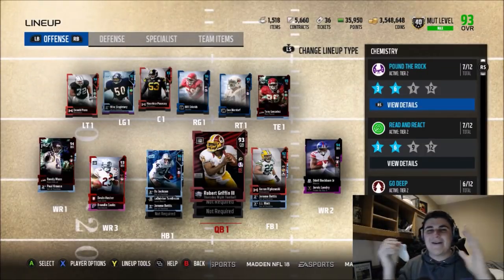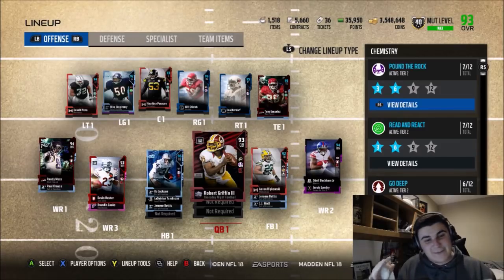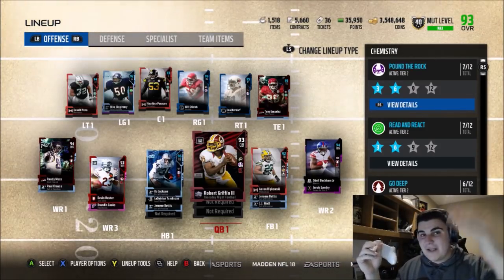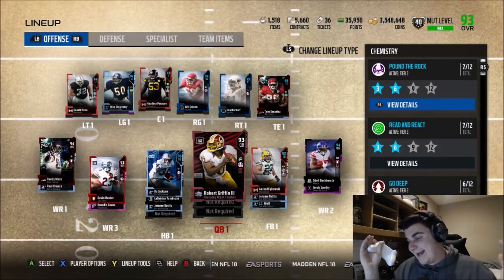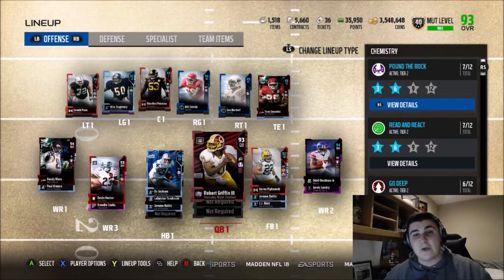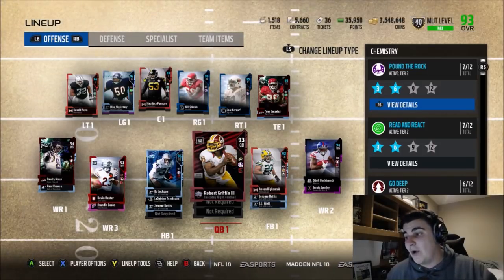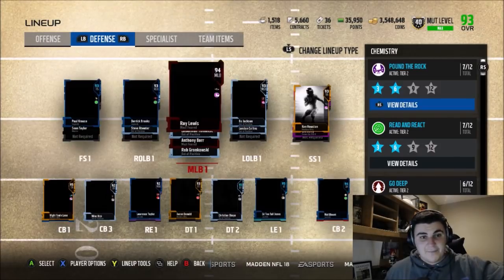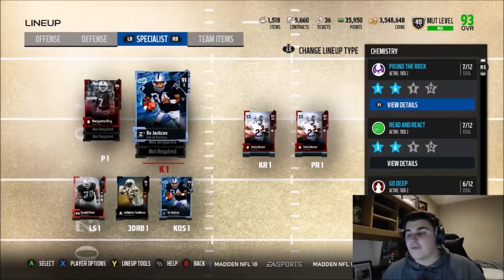What is going on everybody, jo30 here bringing you guys another video. This one is about the Christmas promo — for the Christmas promo you can literally get a Bo Jackson in any position. You can get an offensive lineman Bo Jackson, a left end Bo Jackson, a kicker, a punter — you name it, any position in the game. EA did put a restriction on it though: you can only have one Bo Jackson on each side of the ball.